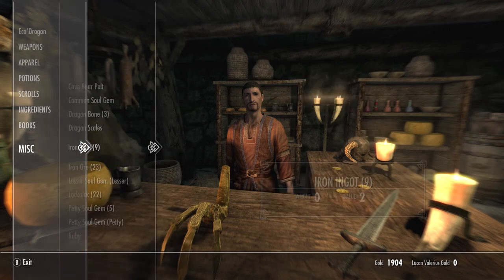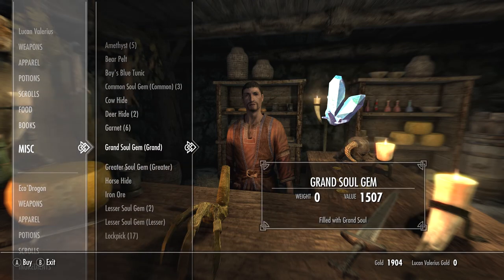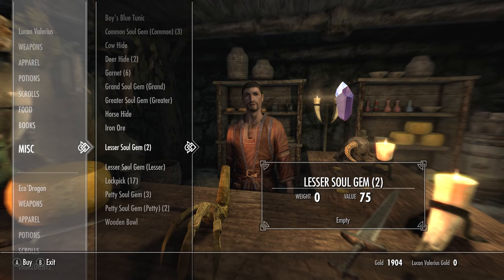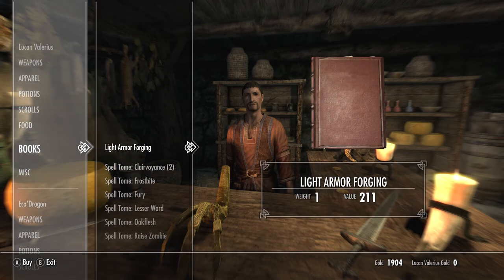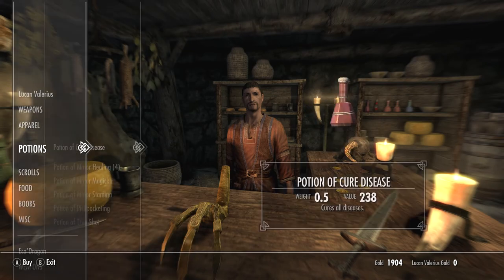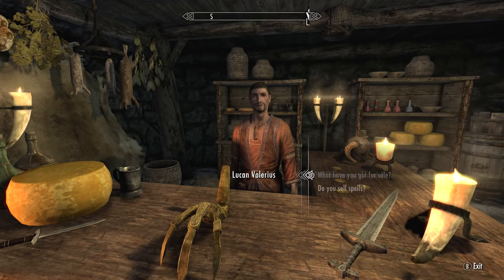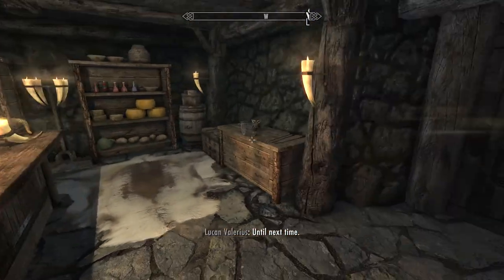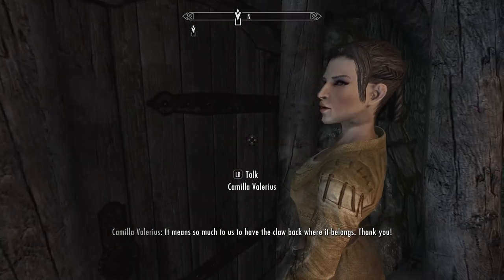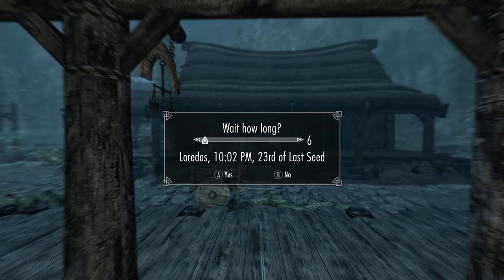Buying lesser souls and petty souls can be very beneficial for starting to train yourself in Conjuration. I now have the Conjuration spell, however I need to get to level 25 Conjuration before I can use Apprentice and lower the cost of it and all that stuff.